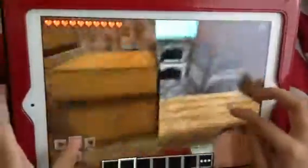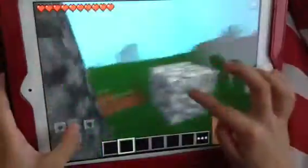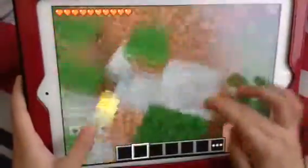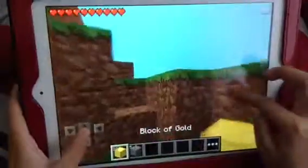Wherever you respawn, then go out. You must remember where you have died. So I died next to my house — first thing, grab all the blocks. As you know, I still got 28. Zoom into that — 28.